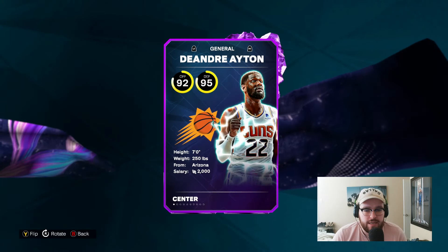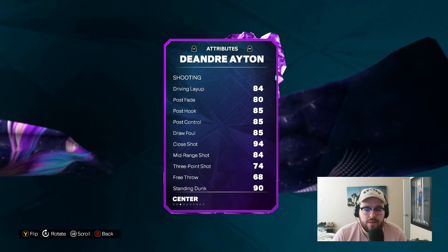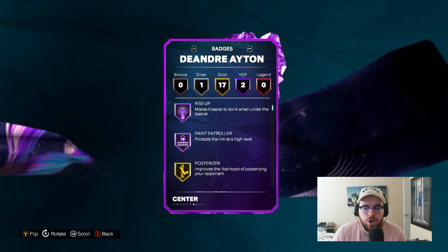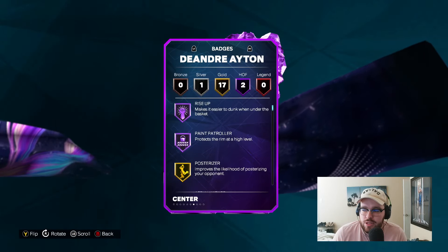DeAndre is seven foot, 92 offense, 95 defense, coming with an 84 driving layup, a 94 close shot, 84 mid-range, 74 three-ball, 90 standing and 85 driving dunk, 88 block and 90 interior. Good perimeter stats as well. 92 rebounding, 80 speed, 82 agility, 90 vert, 92 strength. A lot of good all-around stats on this card, especially for an Amethyst.